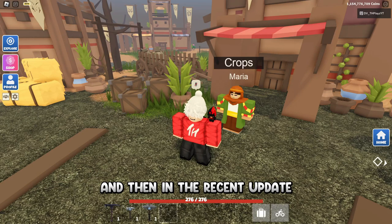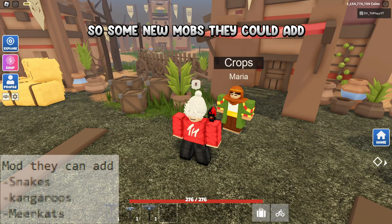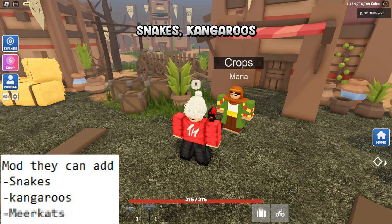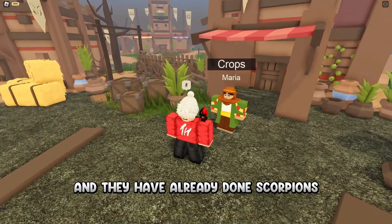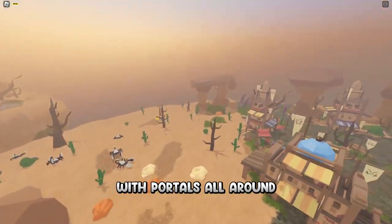In the recent update, they actually said that they were going to add new mobs, new merchants, new animals, and new crops. Some new mobs could be snakes, kangaroos, or meerkats possibly. They have already done scorpions, so these might not be on the main island anymore — these could be on a separate island with portals all around.